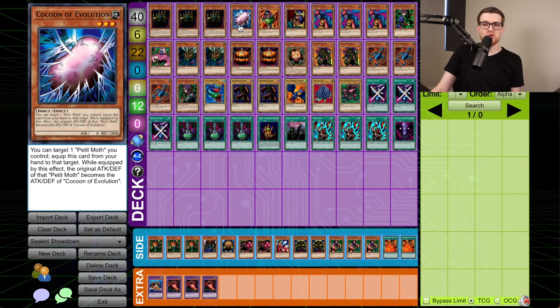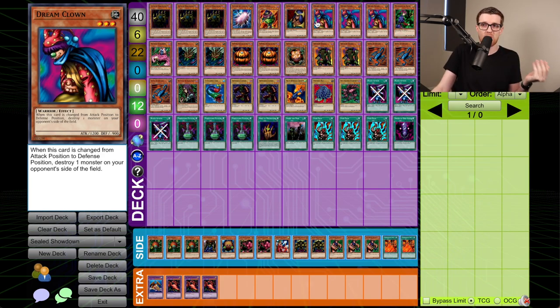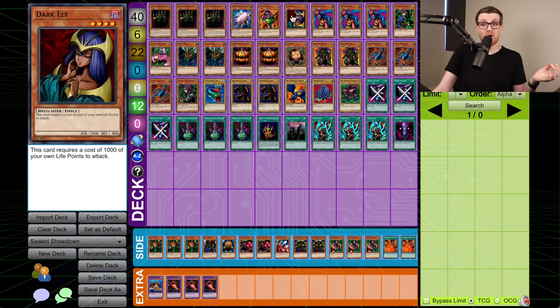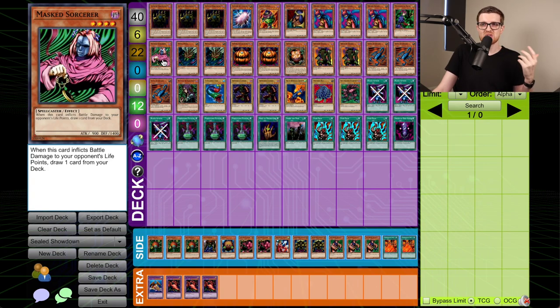We have Cocoon of Evolution solely as a 2K defender. If he has Shield and Sword we're just screwed, but that card screws you over regardless. We also have a Crass Clown — when changed from defense to attack, we can return a monster to the opponent's hand. This isn't as good as Dream Clown, which we have three of — Dream Clown will destroy the monster — but if we're ahead on advantage, Crass Clown is a way to maintain tempo by bouncing stuff back. There's very few ways to special summon in this format, so Crass Clown is good enough. We do have the Dark Elf, a 2,000 attack level 4 that requires 1,000 life points to attack with, and a Magician of Faith to get back our suite of spell cards, plus one Mask Sorcerer for a potential draw.